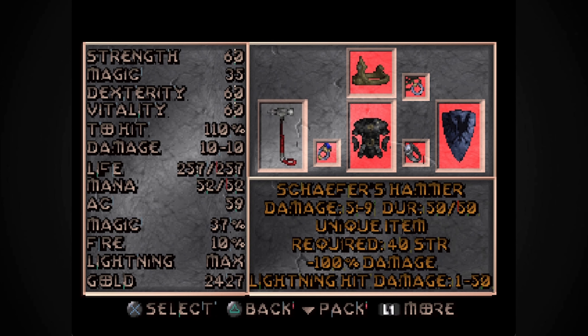If you missed the last episode, we picked up quite a few new things that should be helping us out a lot. Specifically, we picked up a unique item called Schaefer's Hammer, which is a really good one-handed war hammer. It does 1 to 50 lightning hit damage, gives us a minus 100% damage boost, plus 50 hit points, chance to hit plus 30%, maxes out our lightning resistance, and gives us 10% light radius to go with our other items.